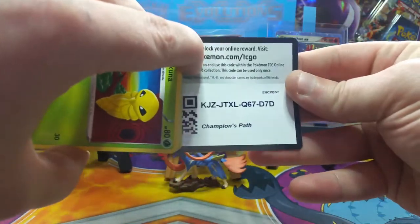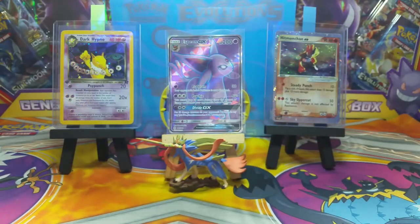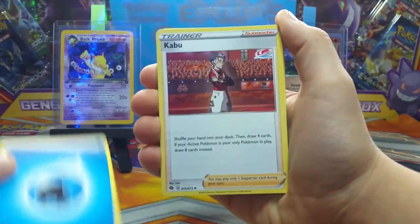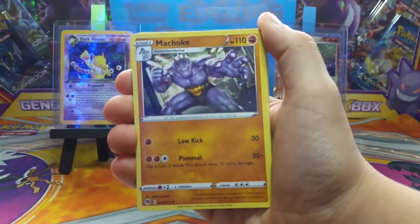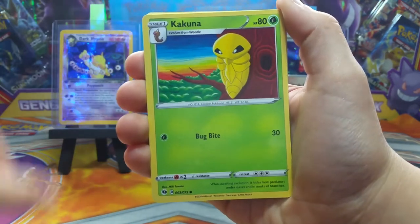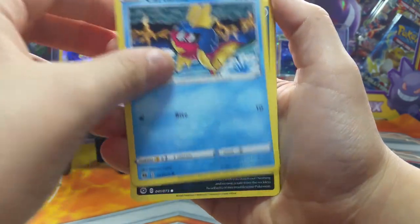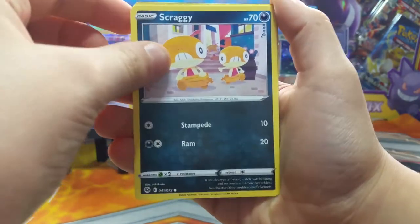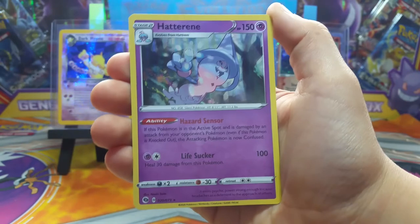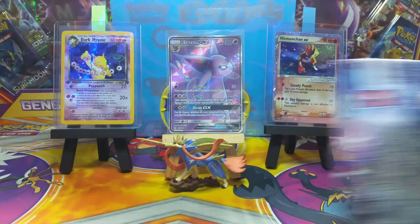There is another code — make sure you guys share those code cards. Mikhail is up, see what you can do. Another water energy — if we keep getting cursed by water energy I'm going to be sad. Another Machop, no Choke this time, Victini, and a Galarian Victini. Zigzagoon, Galarian Linoone, Carvanha, Scraggy, Swadloon, reverse rare — and another one, wow that's strange.